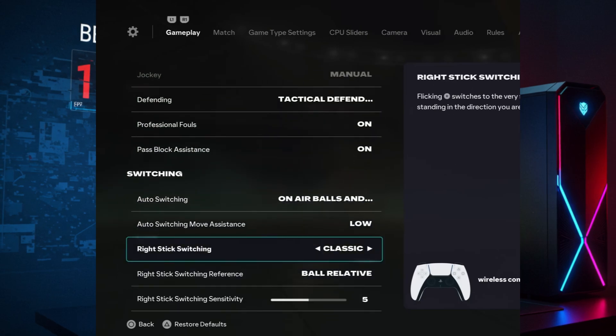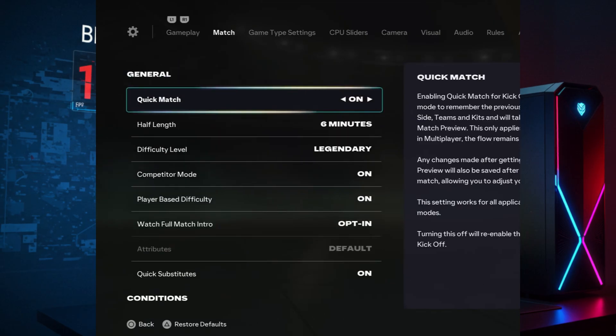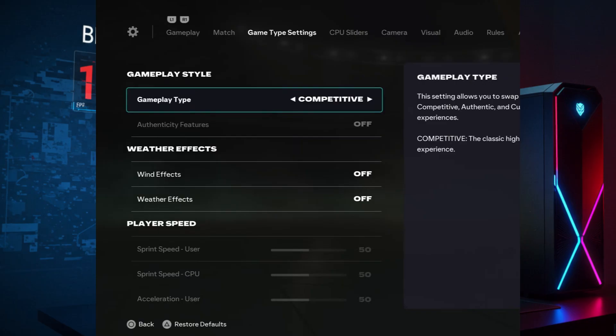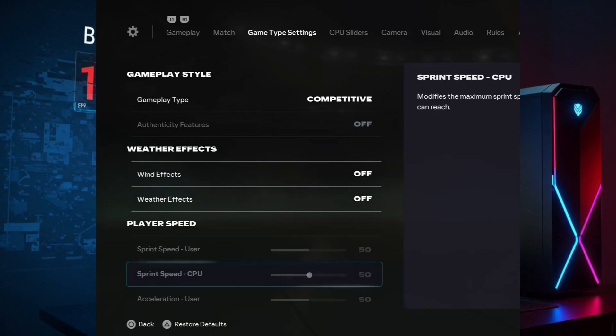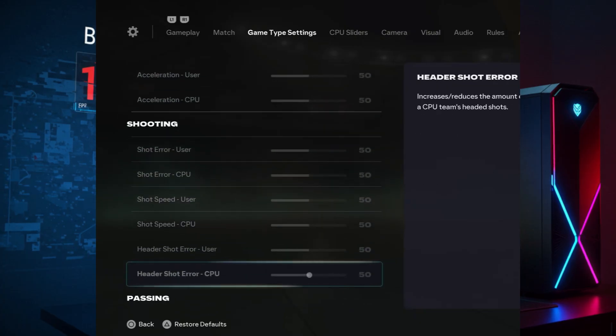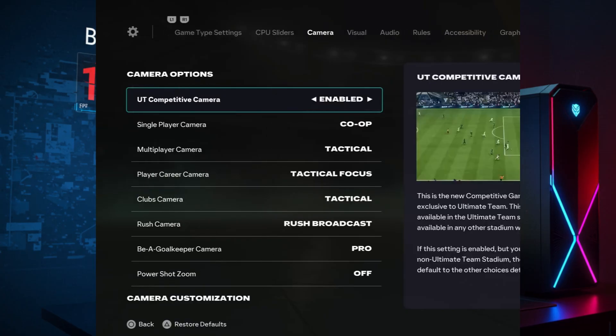While you're adjusting, here's something most players don't know. The way your game settings are configured can actually change how your GPU and CPU balance performance. When your PC tries to push too much detail, your FPS drops and the game starts stuttering. But when you optimize correctly, your system focuses only on what matters most — stable frames, smoother animations, and faster response times.